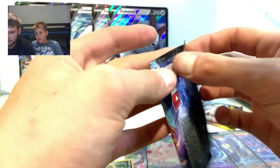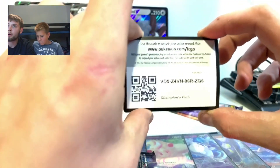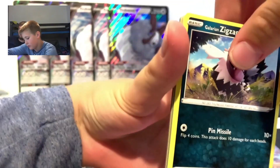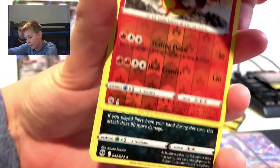Next pack, three left after this. Let's see if it was hiding in the last box. Code card, let's go - Scraggy, Zigzagoon, Sizzlipede, Pokeball, Inkay, reverse holo Centiskorch, and Cramorant again.